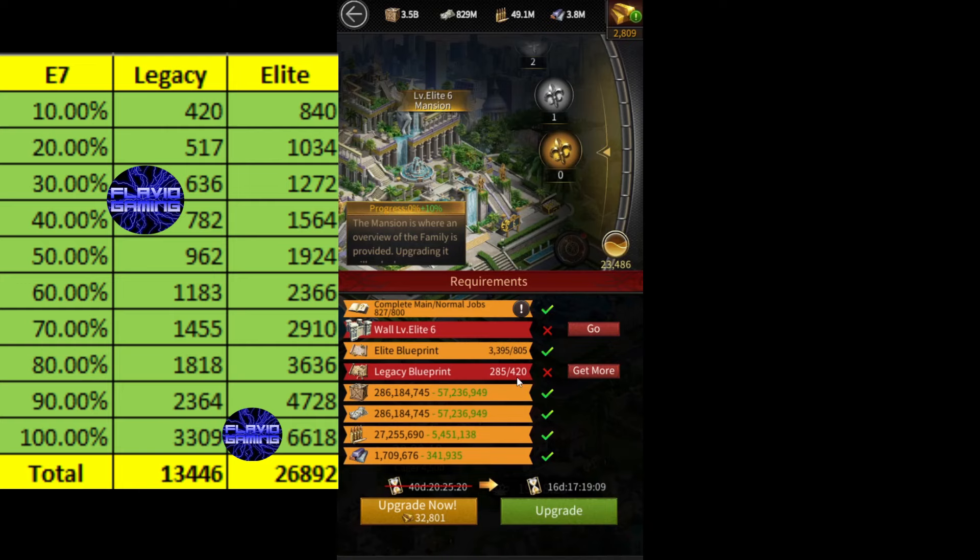The total amount of legacy blueprints you need to get your mansion from Elite 6 to Elite 7 is 13,446. And the total amount of Elite blueprints you're going to need is going to be double that — 26,892 — which is almost 27,000.